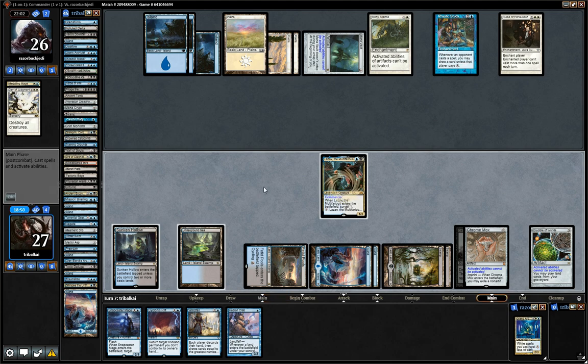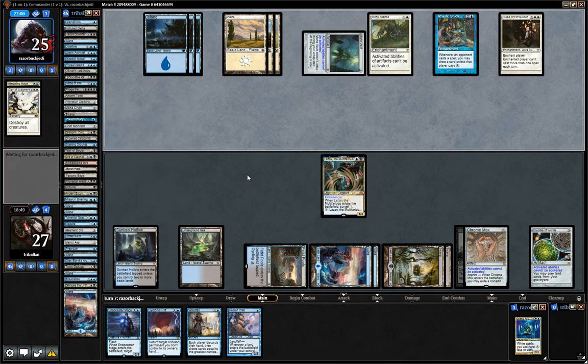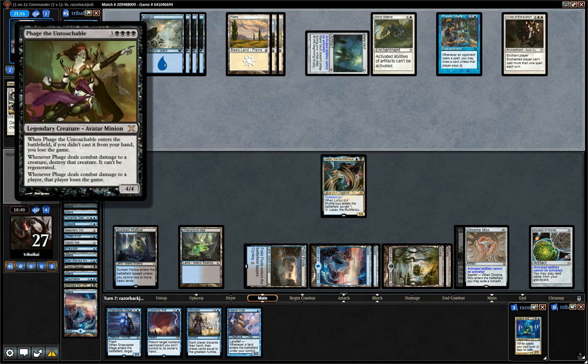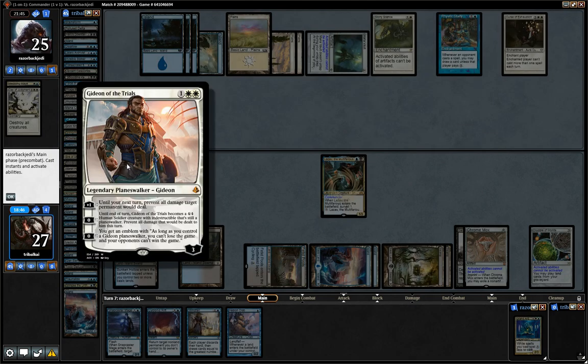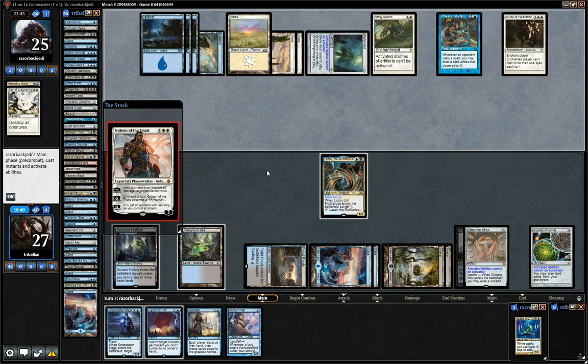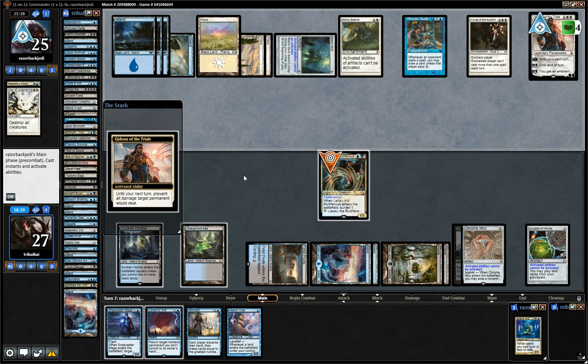We'll just turn Lazav into a Lutail Corp at the end of our opponent's turn, and then we can go for Phage the Untouchable. For seven mana we can turn Lazav into Phage the Untouchable, and as soon as it hits our opponent, we win the game. They may well have some more removal for us. Gideon — 'Prevent all damage that a target permanent would deal' — yes, okay, so that in fact does do it. That's a bit of a pain for us; we could really do with getting rid of Gideon.